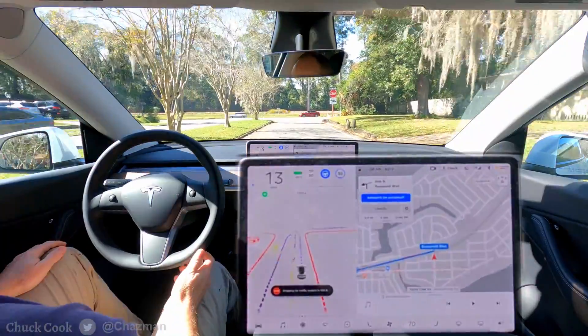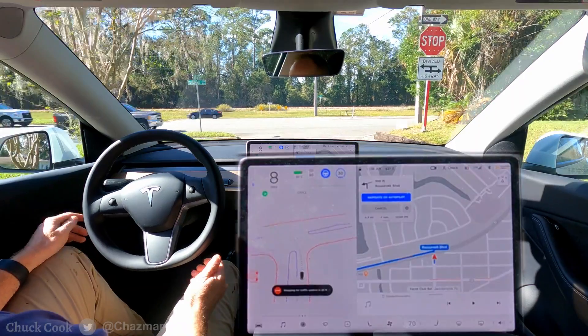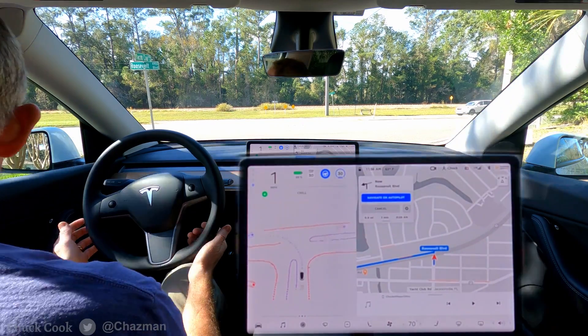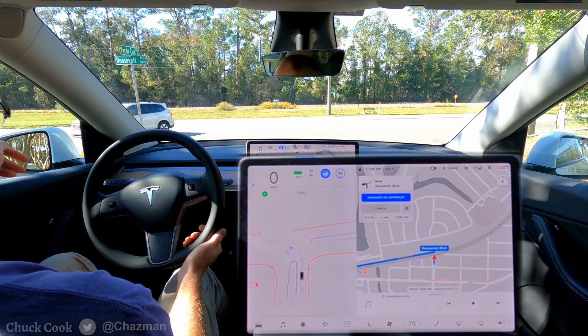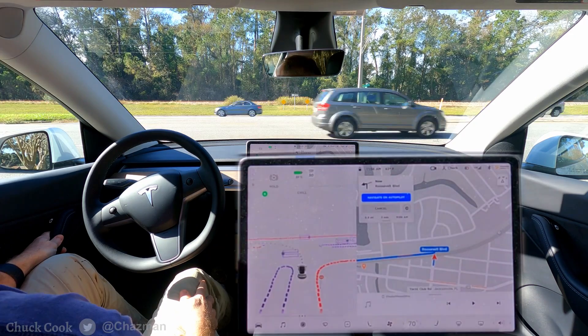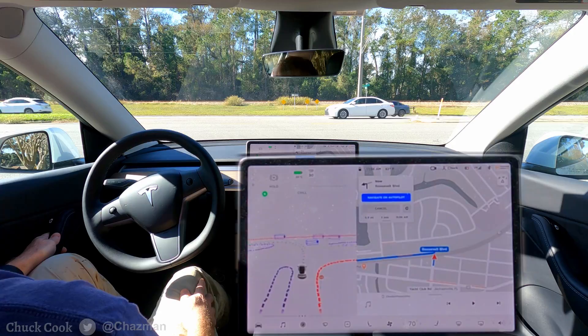Alright, here we have a divided road crossing a divided highway at a stop sign, crossing three lanes of traffic oncoming. Stopped just in front of the stop line, which is good — now it needs to creep forward to see. I think it slowed for that car coming across. You cannot go, and I had to intervene. That's 0 for 3 today.